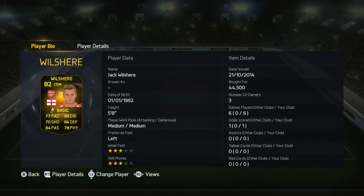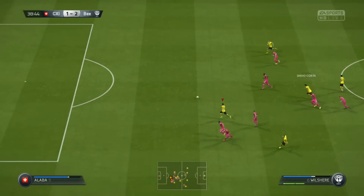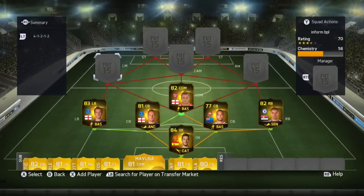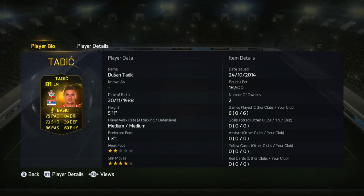Wilshere is the center defensive mid, costing 44,000 coins. He grabbed me one goal in his seven games and has 77 pace, 70 shooting, and 86 dribbling. He was actually fairly good — rock solid in the center defensive role. He made a decent few runs; shame he couldn't finish every one of them off, but he still made some good runs and good passes.